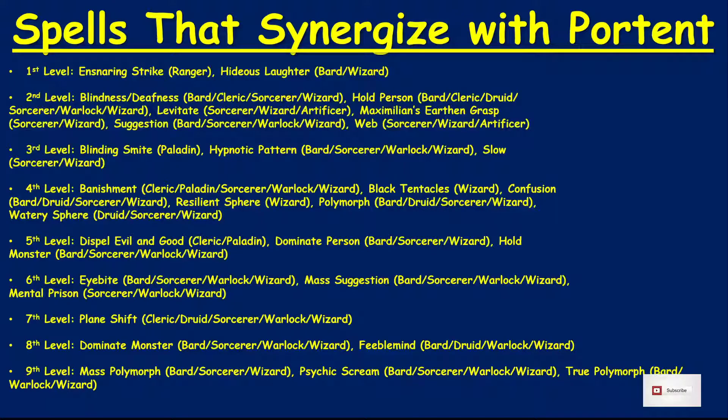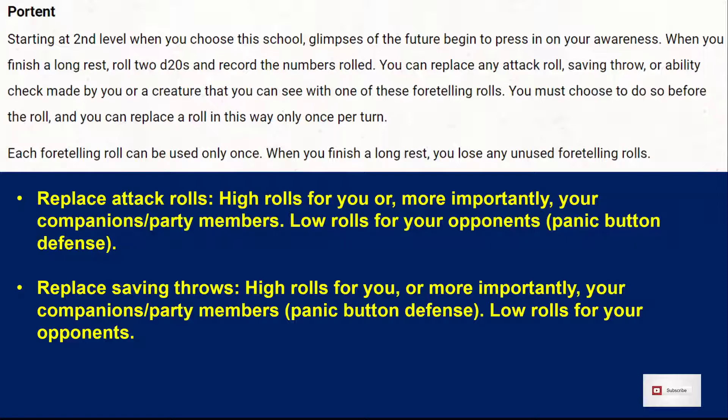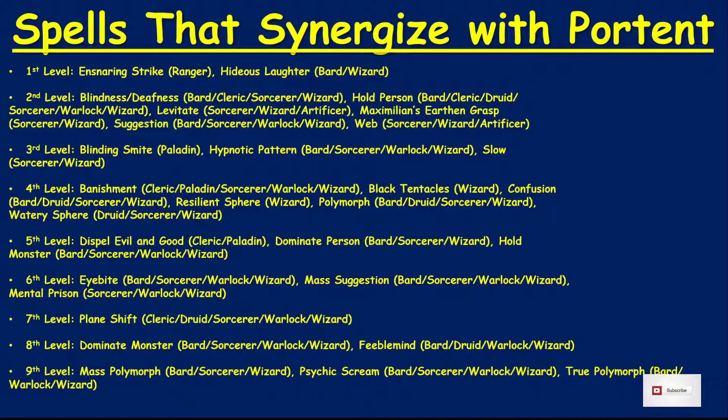Watery Sphere picks them up and can be moved around. Planar Binding is very much like Banishment. Dominate Person, Hold Monster, Eye Bite can be used to lock opponents down. Mass Suggestion, Mental Prison — the theme across all of these is locking the opponent down with a spell, using Portent to cause them to fail a saving throw, and then they're locked down.